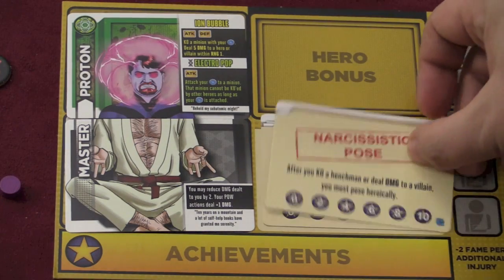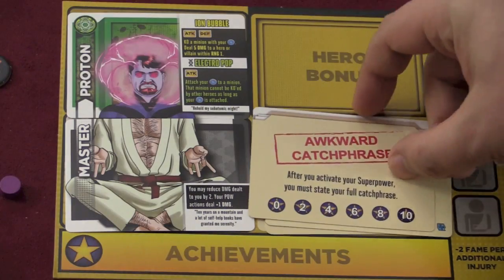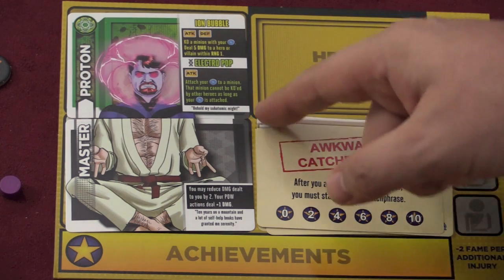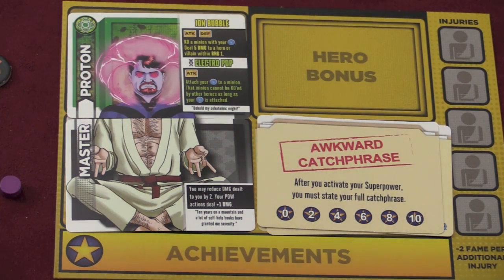Here's a couple more quirks. Narcissist's Pose: after you KO a henchman or deal damage to a villain, you must pose heroically. Or an Awkward Catchphrase: after you activate your superpower, you must state your full catchphrase — which here would be, 'Behold, my subatomic might. Ten years is a mountain, and a lot of self-help books have granted me serenity.' That's kind of an awkward catchphrase, don't you think?